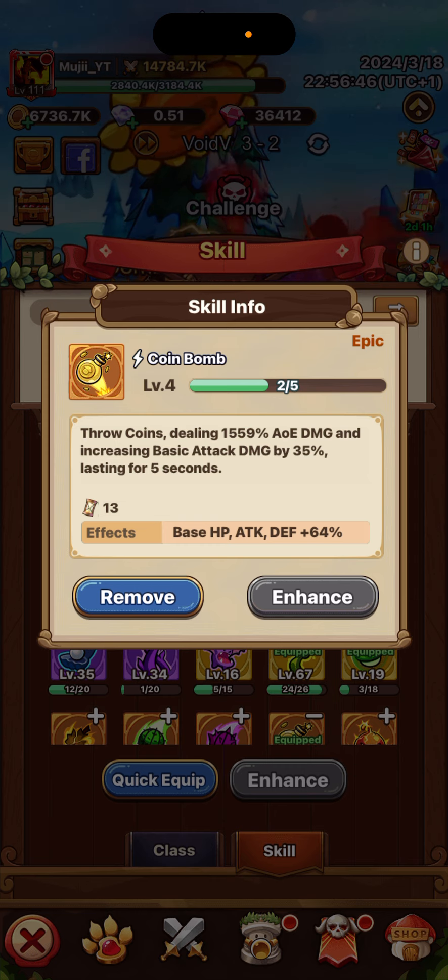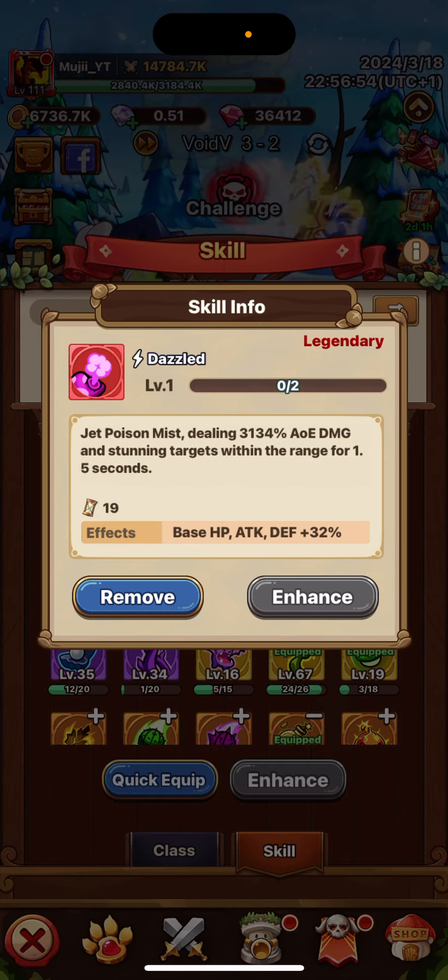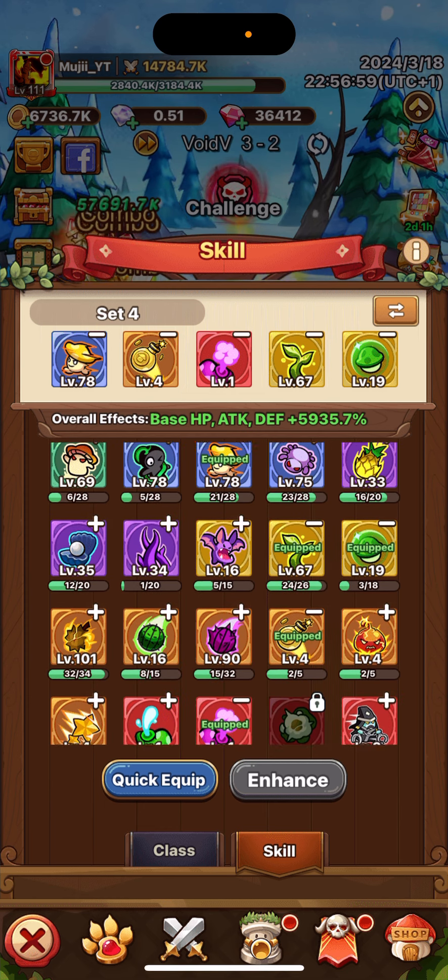So, what skills are you going to go for? You're going to be going for attack speed and basic attack damage — these two are like a must. You need this to be able to hit faster, getting your combo, getting your crits, getting your stuns.